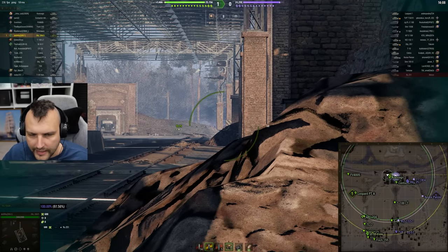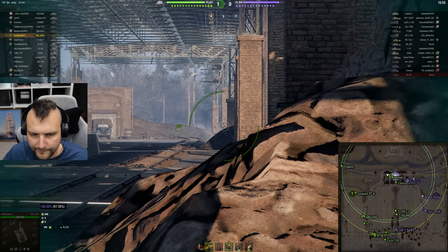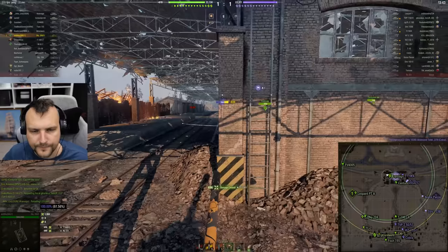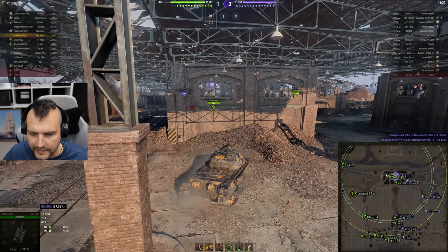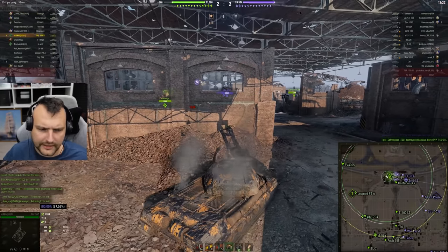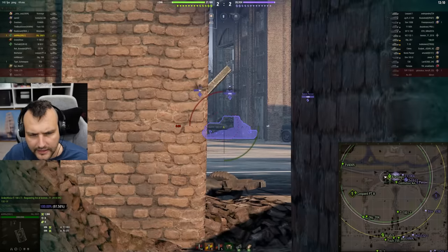Meanwhile, E4 — I have no doubts whatsoever that E4 should peek here. I believe it is definitely a matter of time. So we are going to sit here and wait until this gentleman shows up. We have a Kranwagon in a very, very strong position over there and here you go — this is exactly what we've been looking for. E4 peaked — minus 700 in the face. That's great. That's what we need and what we want. Unfortunately, T10 — that is just mean. That was a perfect shot from my side, but the gun said no. If the gun is saying no, the gun is saying no.